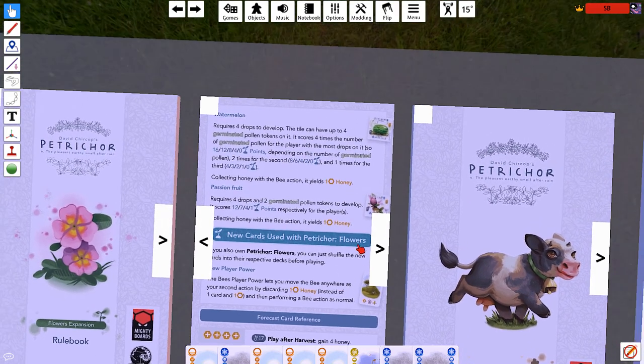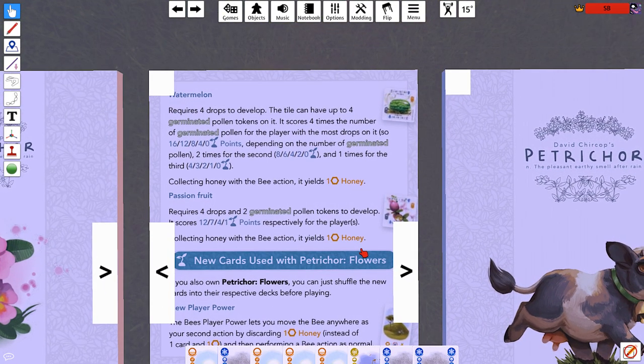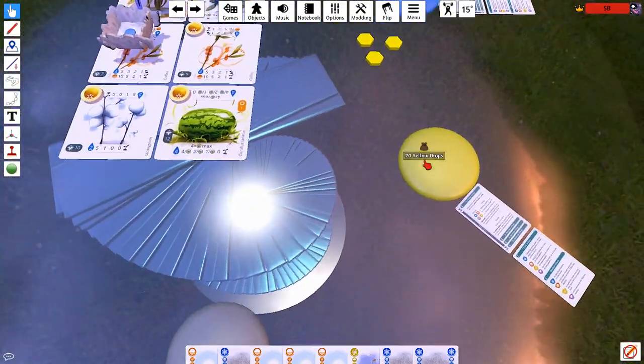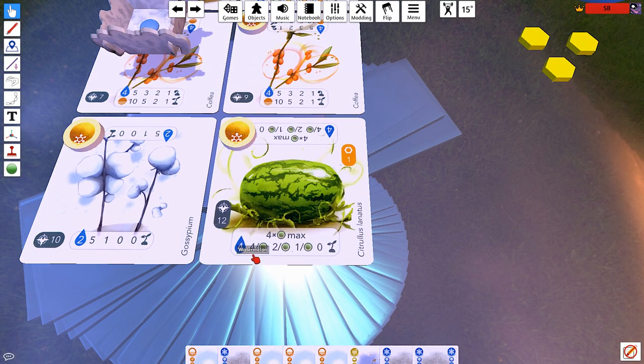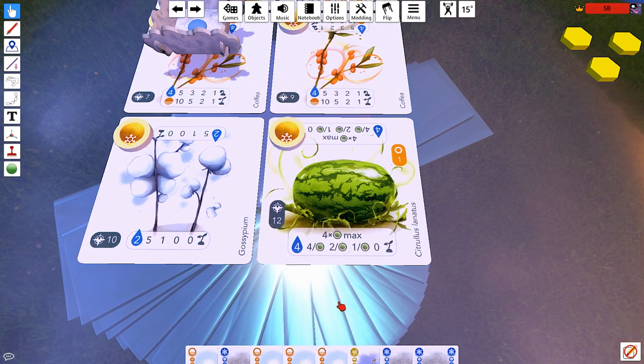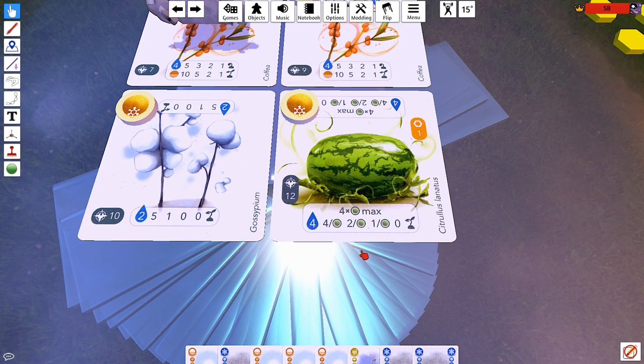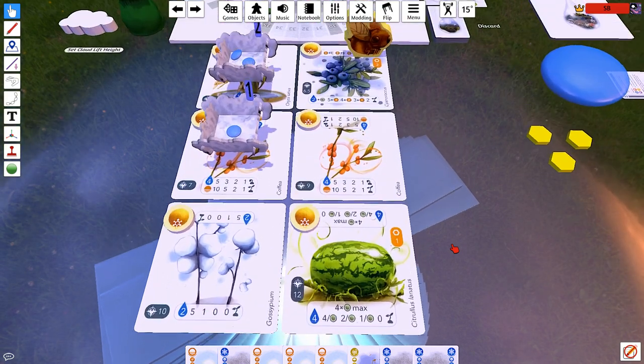The iconography on the watermelon is a little less clear. Requires four drops to develop. It doesn't require germinated pollen to develop, but you score based on the amount of germinated pollen on it — so if there isn't any, it's worth a maximum of zero points. Four times the number of germinated pollen for the player with the most drops. It's a little hard for my math brain to read as 'four times pollen' when it looks like 'four divided by pollen,' but I get what they're going for — it's four per pollen.